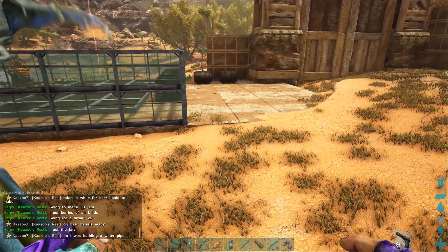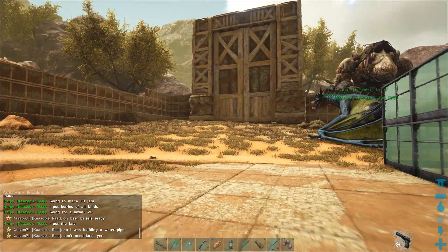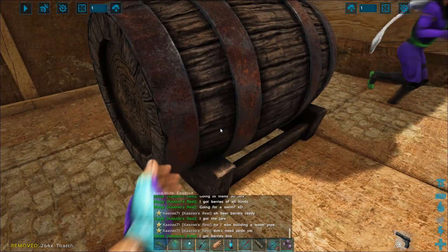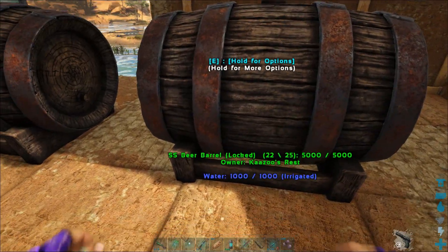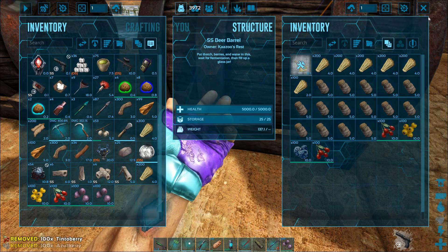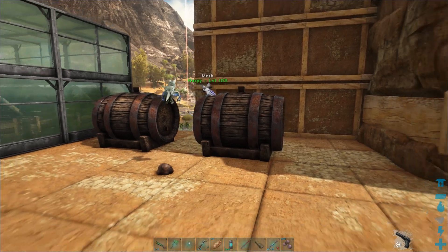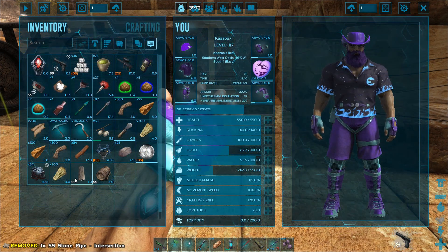The beer barrels are really important - you need beer for the Gardener. Here are the beer barrels, and they're full of water. To make beer, you put thatch and berries in them, that makes beer liquid, then you put empty water jars in them and they fill with beer liquid - you get a beer jar, and that's what you put inside the Gardener to power it. Beer is pretty slow to make, so I'm putting down a third beer barrel. I snap a cross pipe in, then a vertical pipe, and snap the beer barrel right to the vertical.